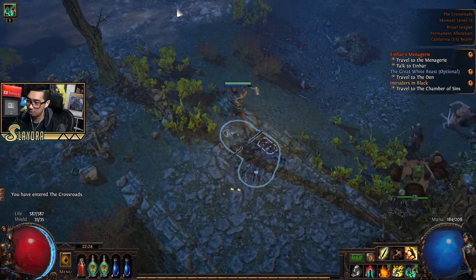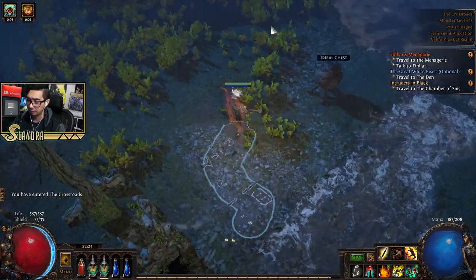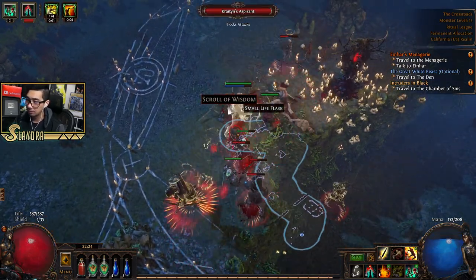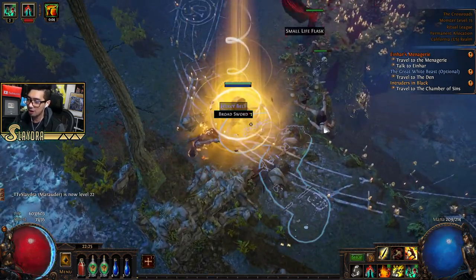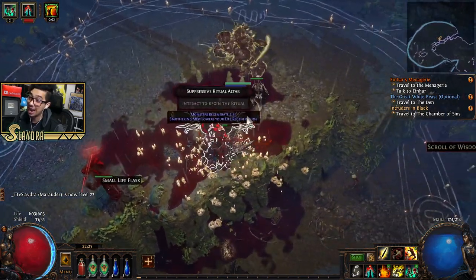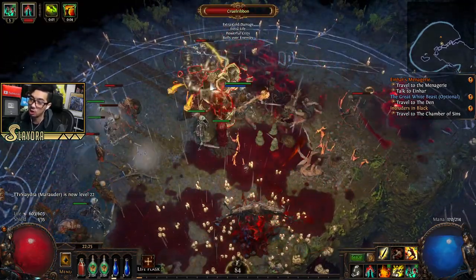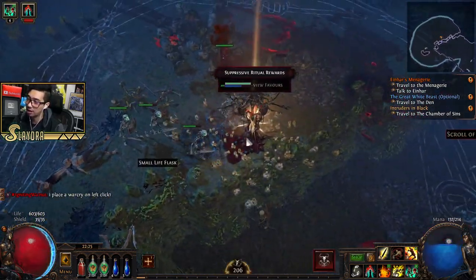Happy New Year! Yeah, we could do Cast on Death with Righteous Fire and a portal scroll. There are things where it casts when you die — usually people put a town portal so it automatically opens a portal when you die and you can go right back in. That's helpful if you're actually dying. The goal is just: don't die.